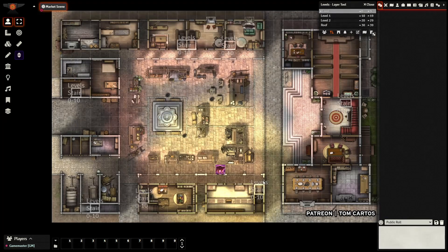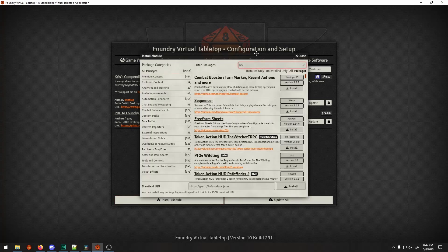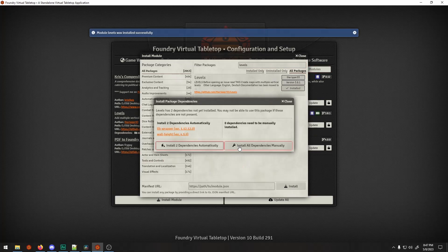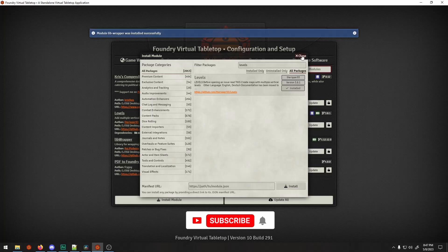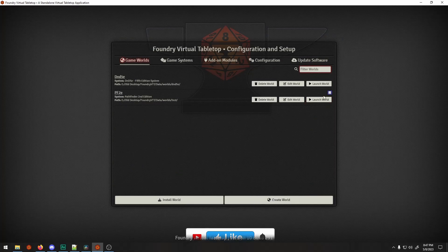Now we're at the add-on page. As you can see I don't have it installed yet — what we're interested in is the Levels module by Reaper93, current version 3.8.1. It's also going to require a couple of dependencies which are LibWrapper and Wall Height, so I'm going to select to install them automatically so we don't have any issues. There we go — let's get back into our world, which I've already cleaned up a little bit.